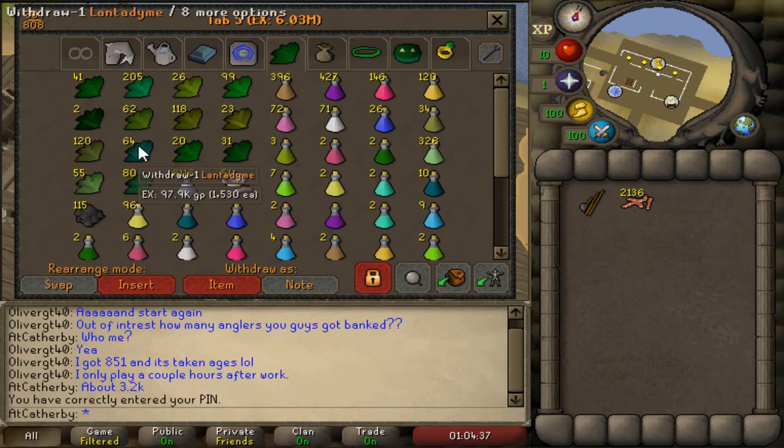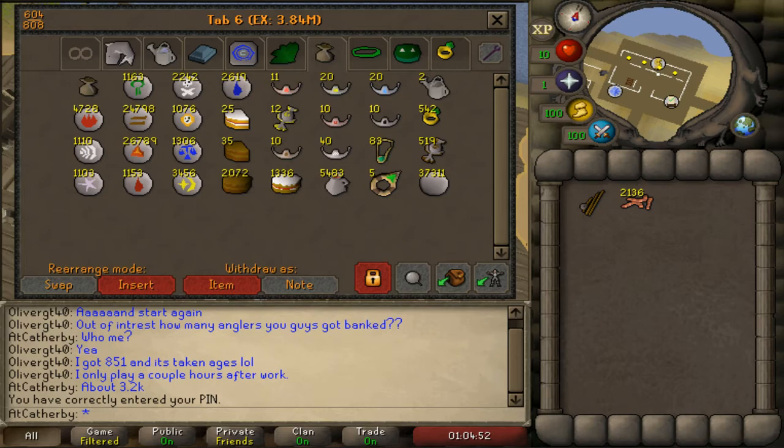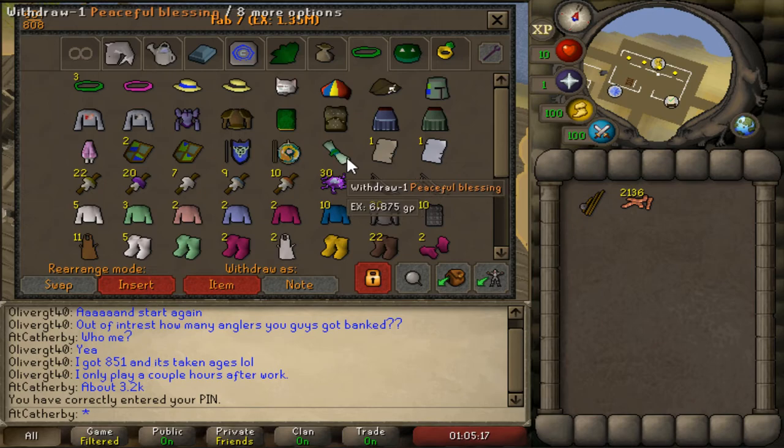Most of the value here is coming from the stamina pot collection, and then random herbs. My biggest stack is probably the ranar weeds - a lot of those were actually coming from the Herbiboar; I was just collecting those. There's torstol - I got about 20 of those. This is the runecrafting tab - just a lot of random runes. A lot of these were from the maze event and some I bought just to get over a thousand to make it look better. I have about 27,000 lava runes and 37k runecite. Doing rings of dueling - I can easily get a fully charged ring of dueling from this tab.